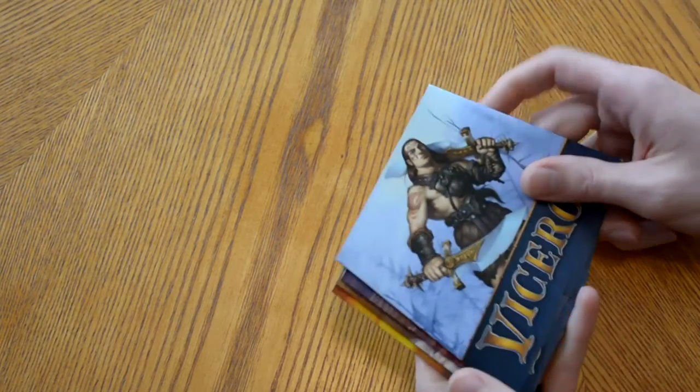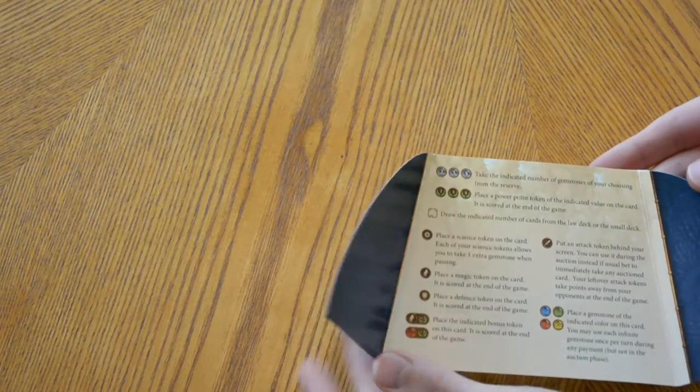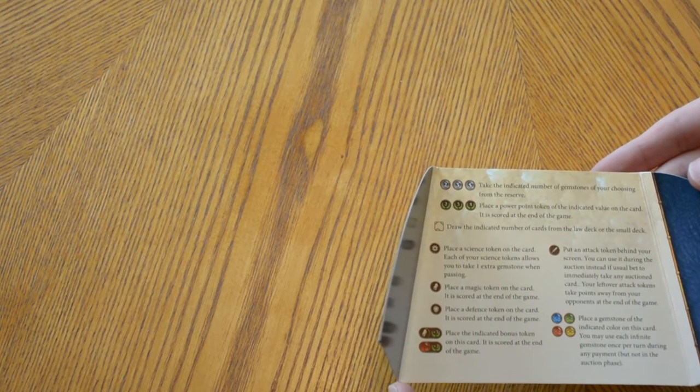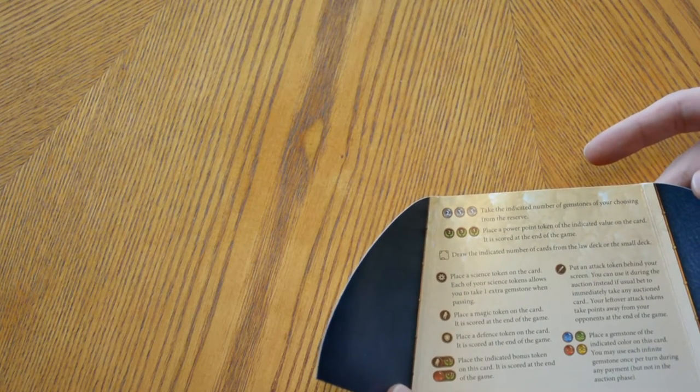The first thing we're going to cover is the setup of Viceroy. Each player will take one of the screens from the pile and set it up in front of them. For first time players or players not totally familiar with the game, on the back of each screen covers the different rewards that are listed on the cards. I would definitely recommend going over that, as I won't cover it in this video since the screens lay it out really nicely.